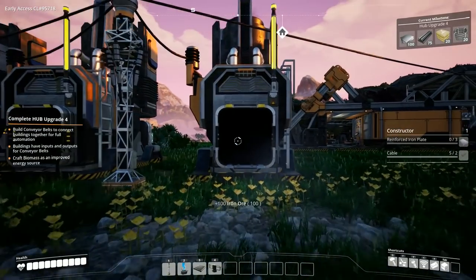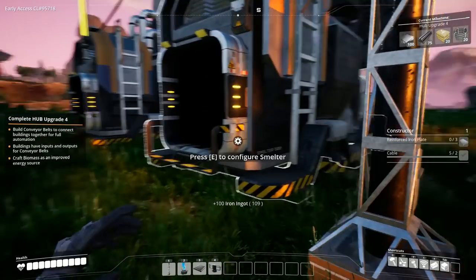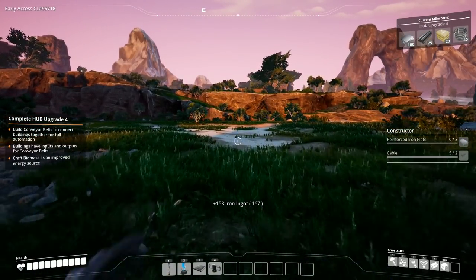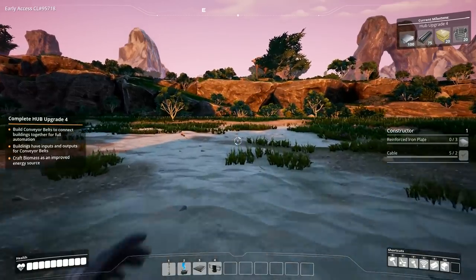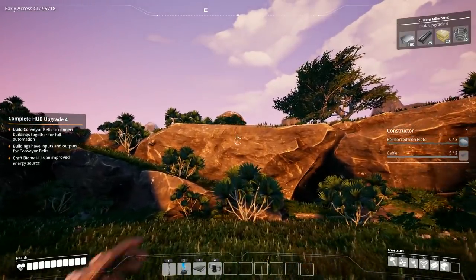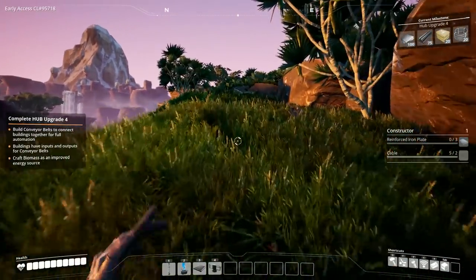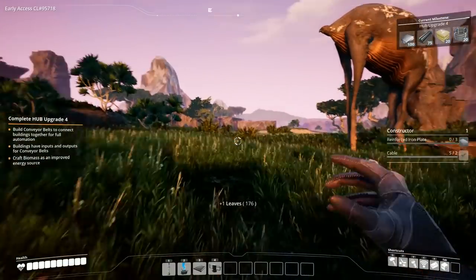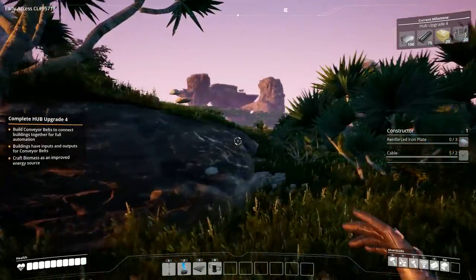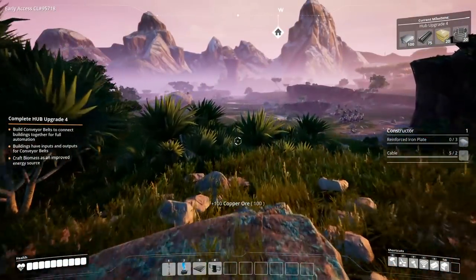At the moment we haven't got much automated — only a couple of things. That one's not producing because it's full, so we'll empty that. We haven't automated things like mining ore or production of iron bars or plates — we need to sort that out. And that is sliding along — maybe it's on a massive skateboard or something. No, it's just gliding. Early access game is early access. I'm going to head up here where we have the floating rocks.